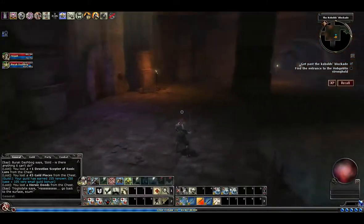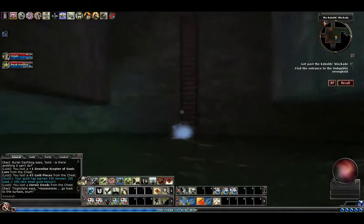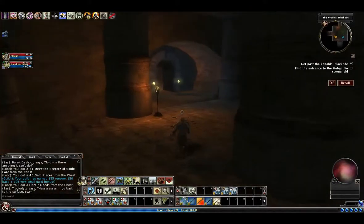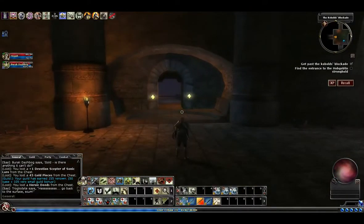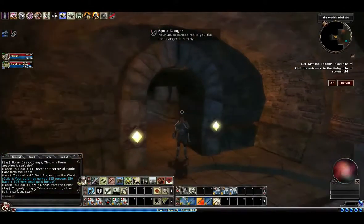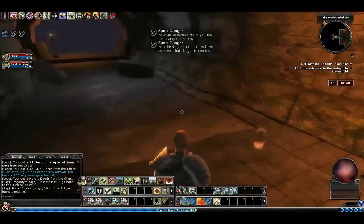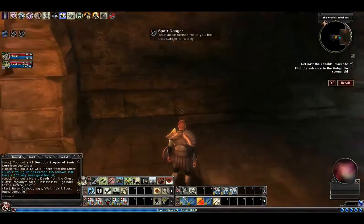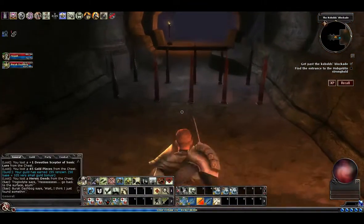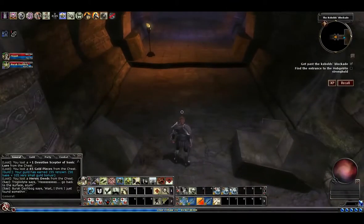Heading back now — avoid that trap. All right, climb up all the way around the pillar. Now we continue forward through that door, but immediately on the other side are some traps, so be careful. You can detect them. They turn out to be spikes. Spikes aren't too bad though — if you wait till the spikes are up you can actually just run through them. And another set of spikes over here.